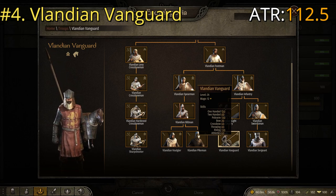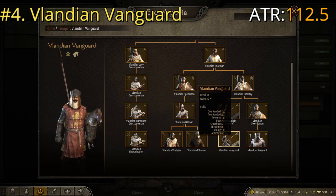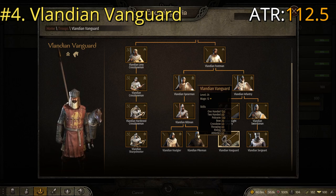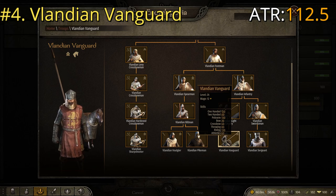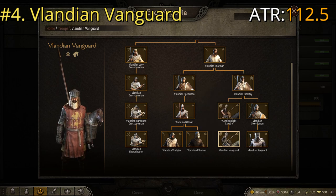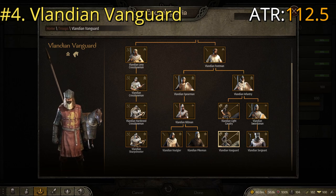He actually has an average troop rating of 112.5. More factors go into the ATR calculation than simply adding and dividing — it's more complicated than that. Perks include nice decent heavy armor, a pretty good helmet despite the open face, a nice long lance, a good one-handed weapon, a nice shield, and decent armored horses. All in all it's not the best cavalry on this list, but that's the Vlandian Vanguard.